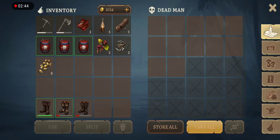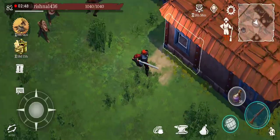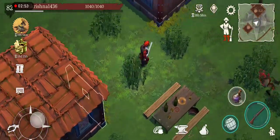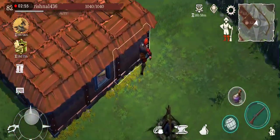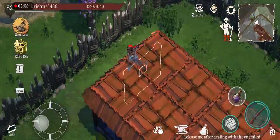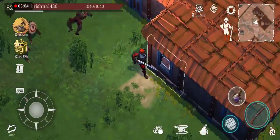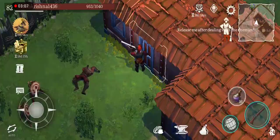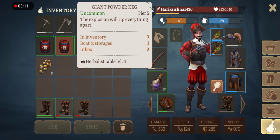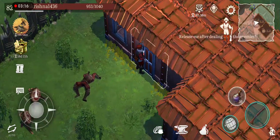We have killed all the pirates outside the building. Now let's check where the sailor is that we have to save. Rich buildings — we don't want to blast all the buildings, that will waste powder kicks. Our sailor is in this building here.